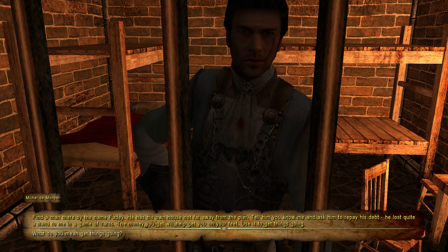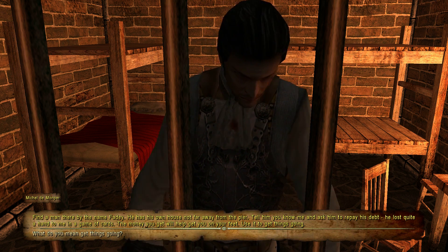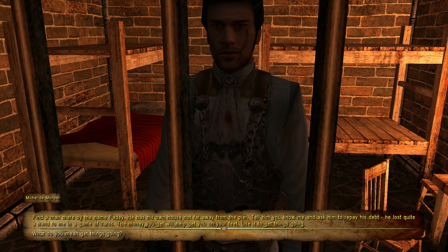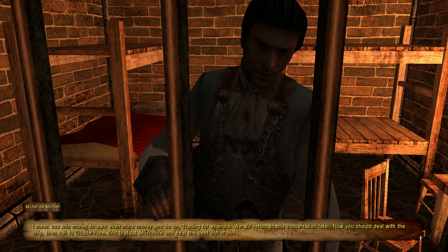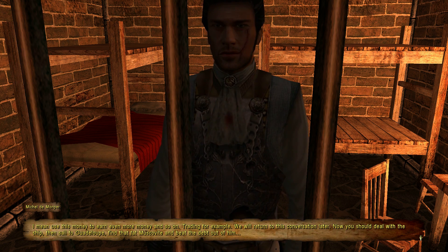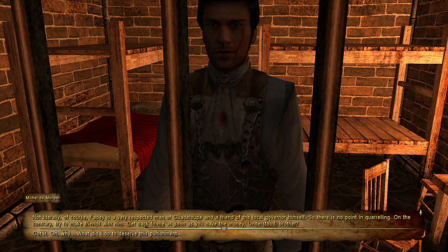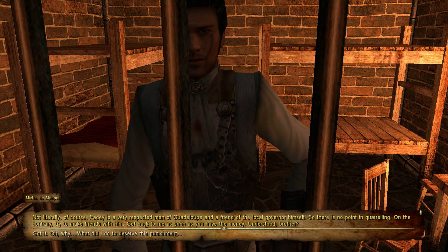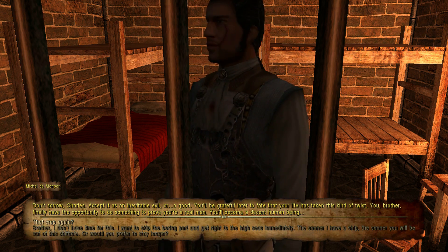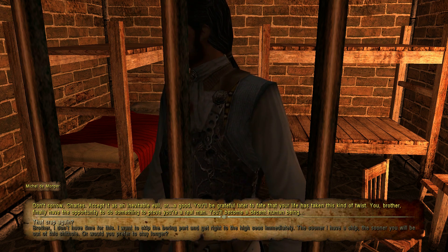Michael explains the first objective: 'Find a man there by the name Fede — he has his own house not far from the pier. Tell him you know me and ask him to repay his debt. He lost quite a hand to me in a game of cards. The money you get will help you get on your feet.' 'Use it to earn even more money — trading, for example. Now you should deal with the ship, then sail to Guadalupe, find the fat Muscovite and collect the debt.' I am glad I have a map on my phone because that is going to come in quite handy for this game.